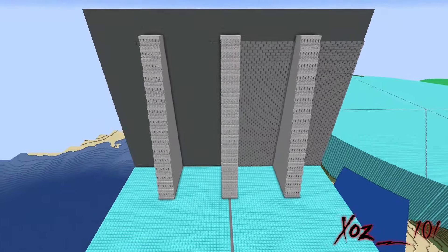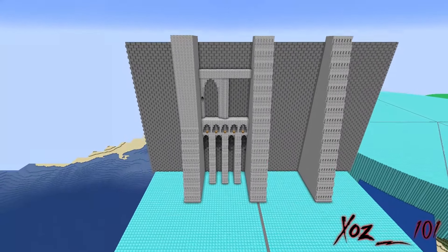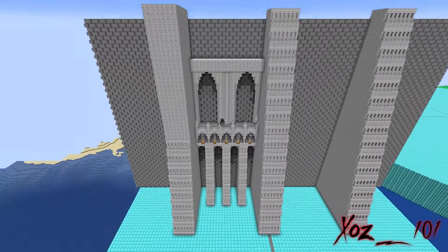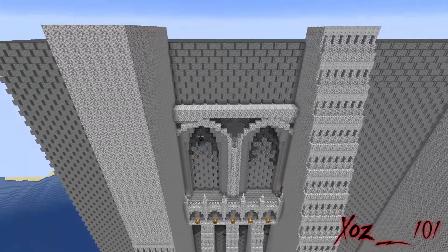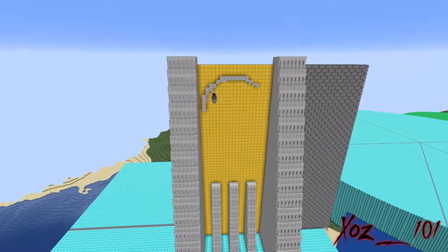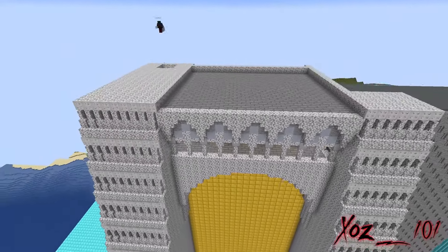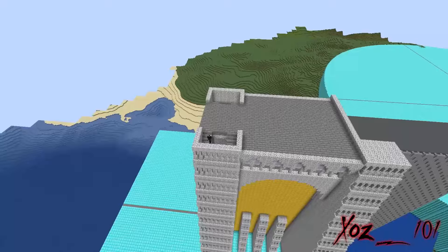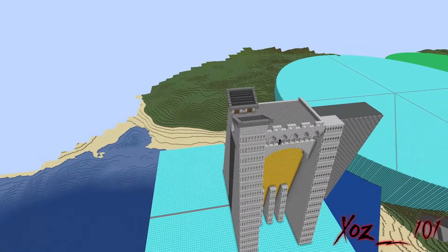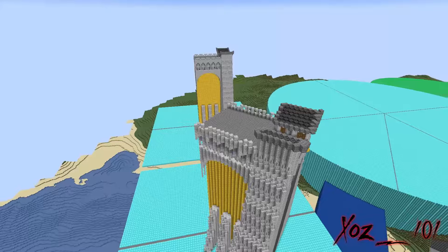I start off by making the wall segments for the city. I initially wanted a brick pattern on the wall, but decided against it because I wanted angled walls and didn't think it would work well with those. Here I make the base wall segment with two layers of walkways, with the side supports housing stairs to connect them. I then make a sloped wall segment as well as two angled wall segments.